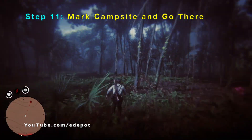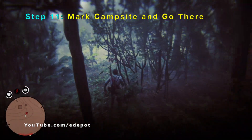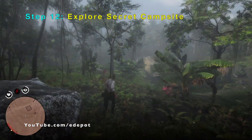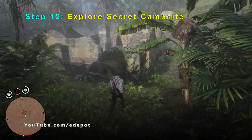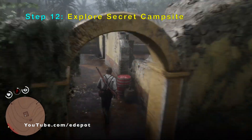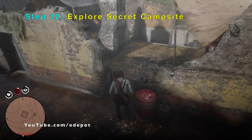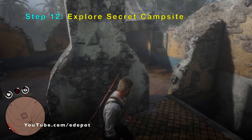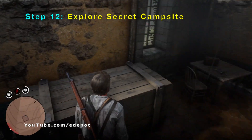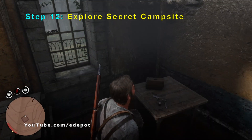We have arrived now. The rest of this video is to show things inside the secret campsite. Those red drums are actually for gunpowder or dynamite. There's nothing you can pick up here, but it's an interesting area you can explore.